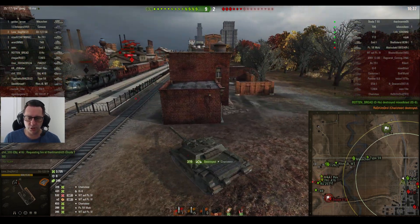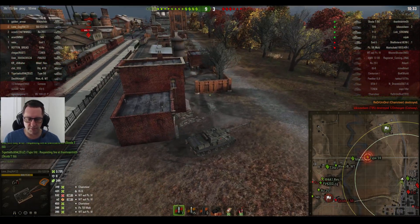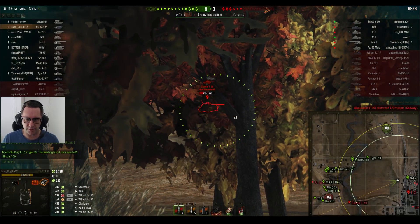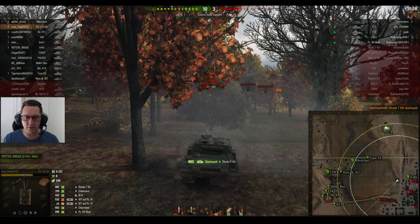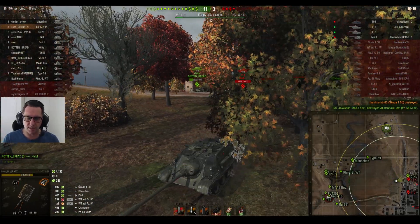Shoots and kills the Charioteer — that's two kills. Now remember, his secondary condition is three kills. He's up to 3,735 hit points of damage. Score's 9-3. Three kills and 6,000 damage — that's what he's after. Looks towards the Škoda. Auto-aims on the Škoda — that looks like it might go through. That's his third kill, so he's already got the secondary condition. He doesn't even have the 6,000 hit points of damage though — he's on 4,137.